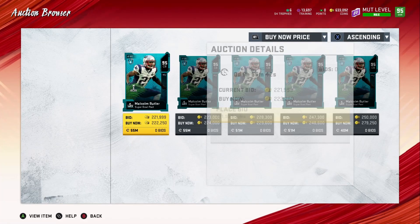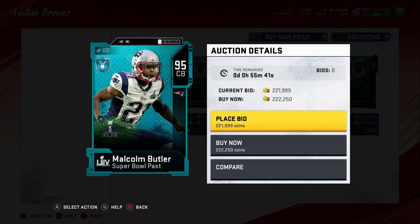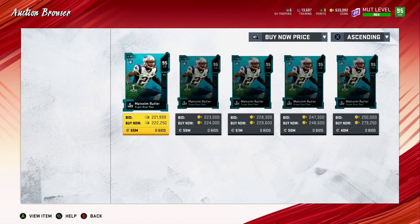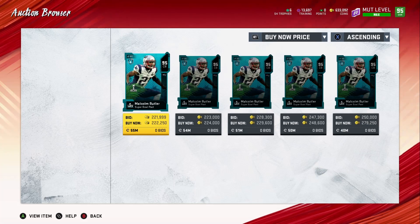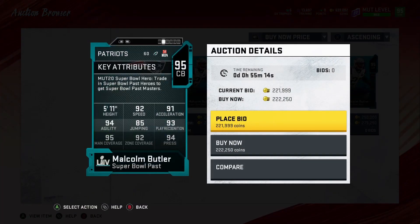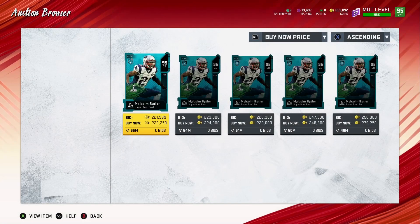Then you got Malcolm Butler — he's 5'11, 92 speed, 91 acceleration, 93 play recognition, 85 jumping, 94 agility, 95 man coverage, 92 zone, and 94 press. This is a good card, especially for those running a theme team. Some people may be skeptical of getting him because he has a power-up version, so there's not much you can do with his speed, but for theme team builders it's another solid card.